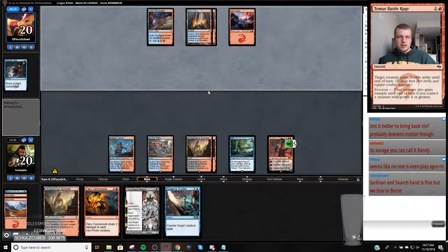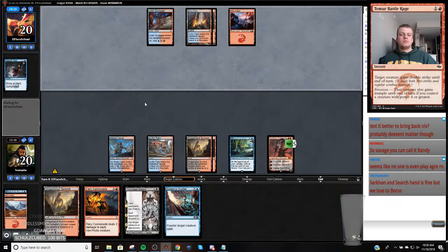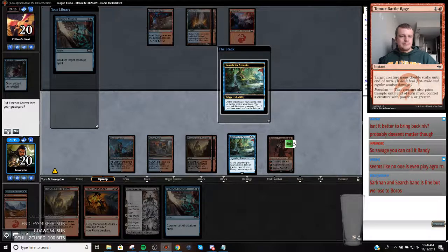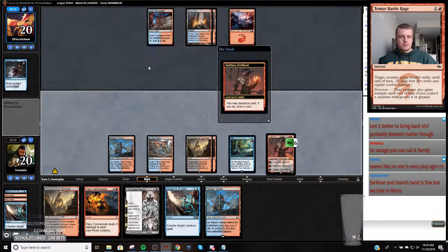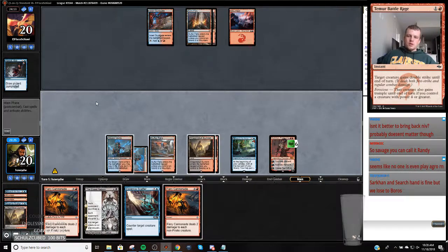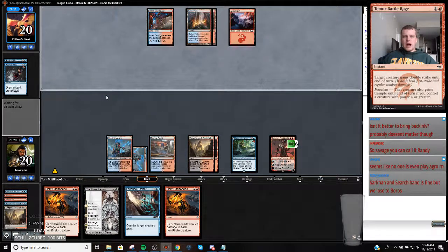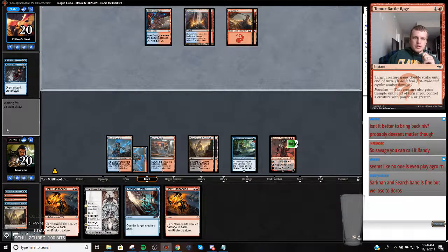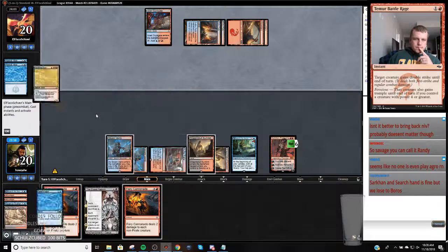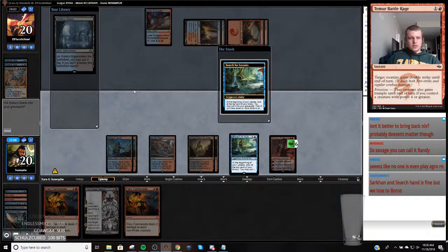I hate this version of this deck. I'm going to counter anything. Yeah, I'll get rid of that one. It's just such a clunky pile, and they didn't have an Electromancer so they let me get out ahead. It's going to turn into land anyways.